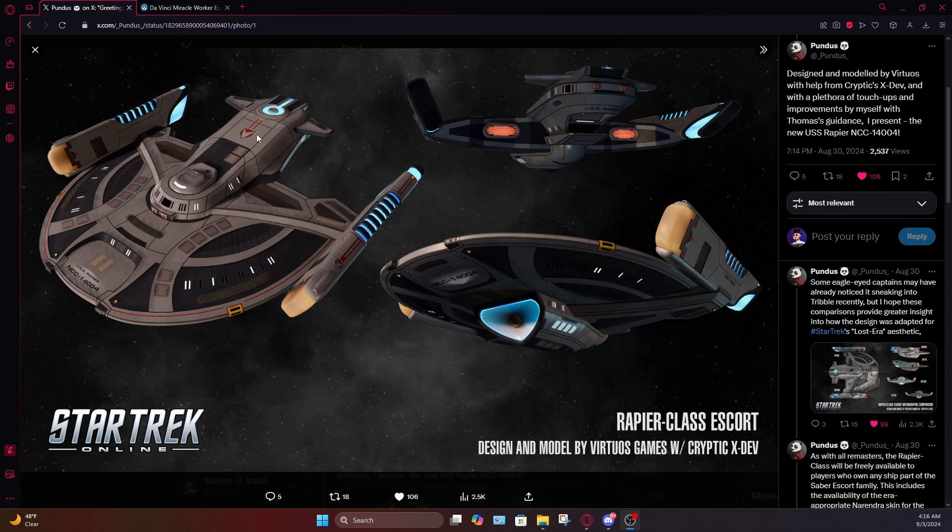Other versions of the delta either had the more oval shape behind it like the combadges in Next Gen, or post-Next Gen in DS9 and Voyager they just did away with the circle altogether and just used the delta. The Star Trek Online era ships kept doing that as well, except the post-TNG stuff uses a gold delta while the Star Trek Online stuff uses a silver or white delta, like this one. There's some really cool detail visible here too.